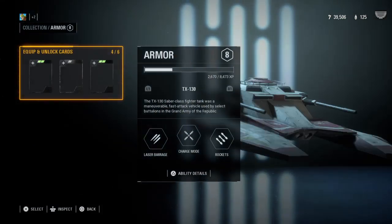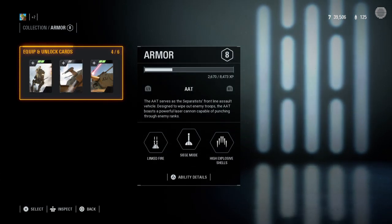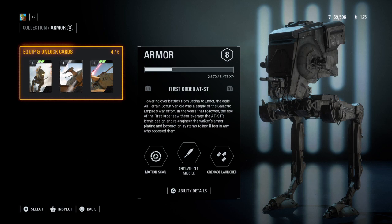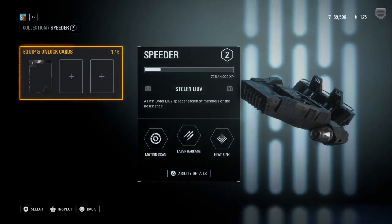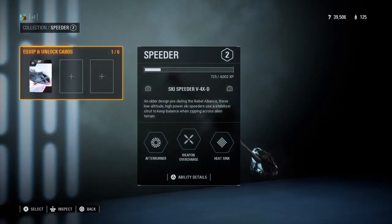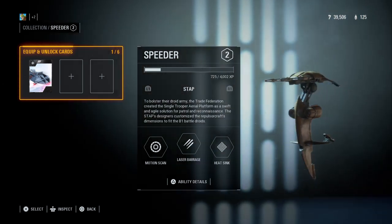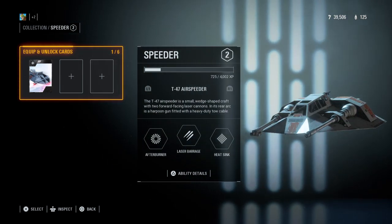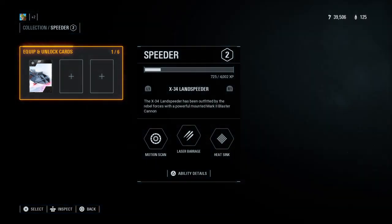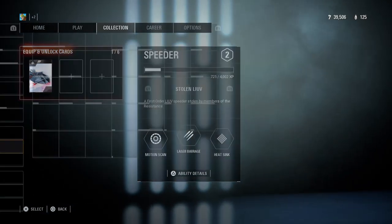And then you have the armor: a pretty basic TX thingy, AAT, ATRT, ATSD, storage ATSD, and then back to the T-130. And then you have the speeder — the Stony LVV, then the ski speeder, then the Bork, then the Stab, then the T-47, then the LIV, the X-34, Spear right, and then Smack.